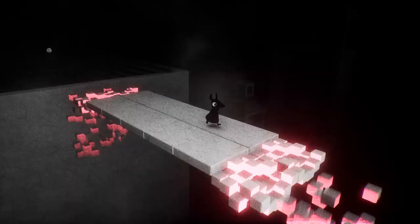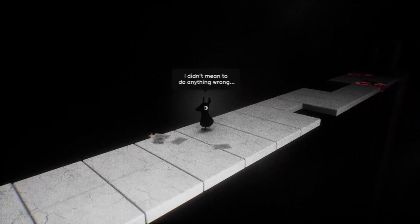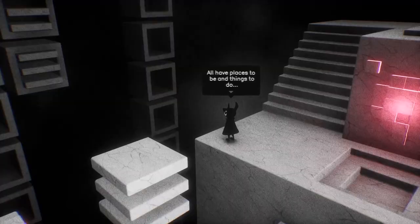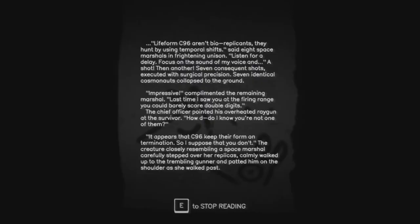The scratchy filter over everything, the way the black and white environments make the world feel gigantic, and the occasional red light that creeps through — it looks incredible. Malory herself also has such a cute design, and her dialogue is very entertaining. At first, I was afraid the writing would be a bit too try-hard, but I actually found a lot of Malory's thoughts and observations to be quite funny, like when she wonders what would be at the top of a seemingly infinite chain of moving blocks, only to come to the conclusion that it's probably just more blocks.